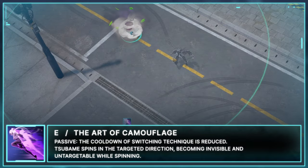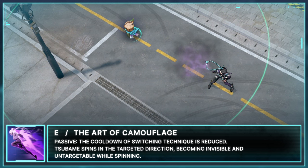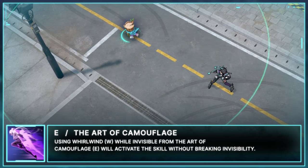Her next skill is E, the Art of Camouflage. Passive: the cooldown of Switching Technique is reduced. Tsubame spins in the targeted direction, becoming invisible and untargetable while spinning. Using Whirlwind while invisible from the Art of Camouflage will activate the skill without breaking invisibility.